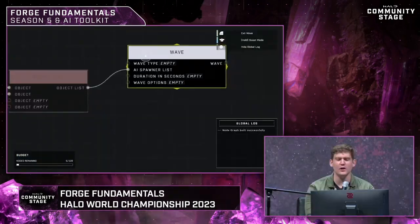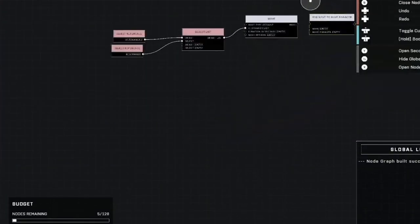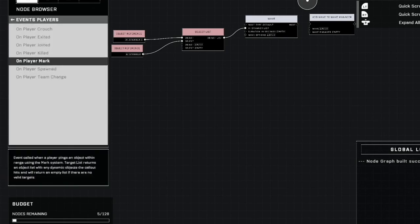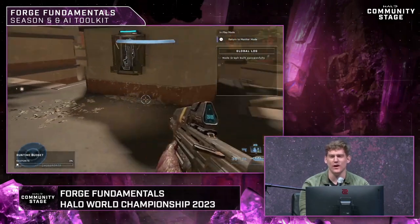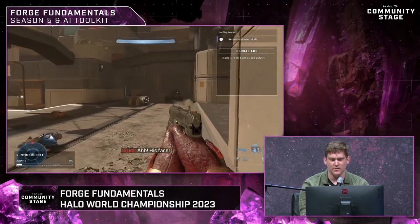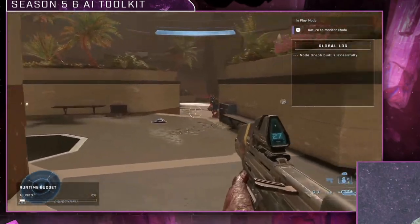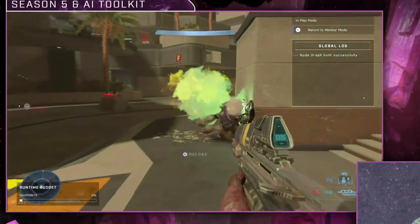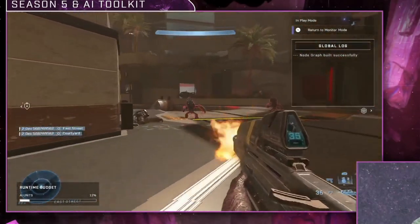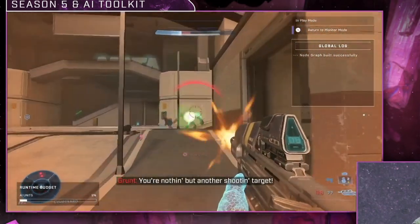They also showcased the node graph system, showing you can make custom firefights on your own maps using a wave node graph. They demonstrated it by spawning grunts, and when those grunts were killed, more spawned in as reinforcements. There's even a reinforcement announcement line and voice lines, confirming you can build horde-mode or firefight-style experiences.